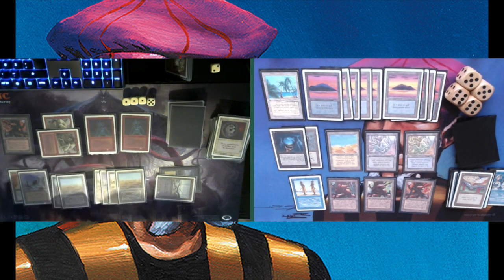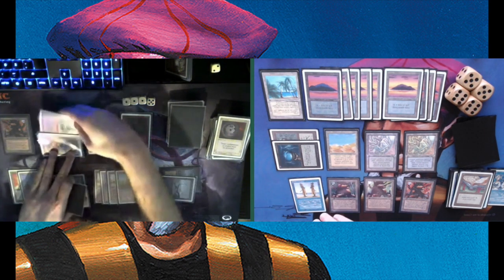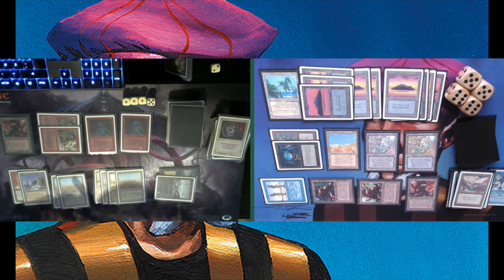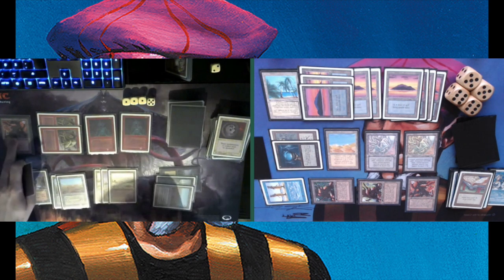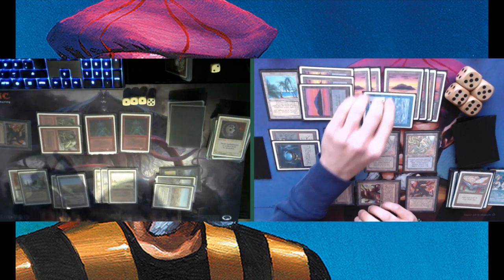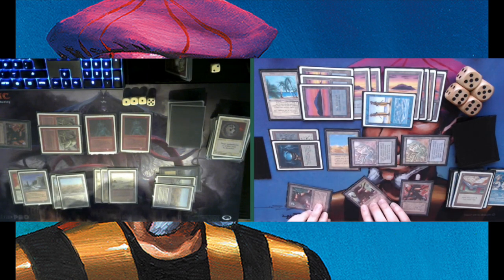Having four Mishra's Factories on the board. The Factories are proving so important because they cannot be Terrod — you can only Disenchant them once they're animated. Attacking for three with those two Mazes open — it makes a world of a difference. He's animating one of his Factories, making it a 2-2, then a 3-3 to block. Before damage is dealt, I'm going to use my Mazes of Ith to take out two of the Factories and pump the remaining one to a 4-4.